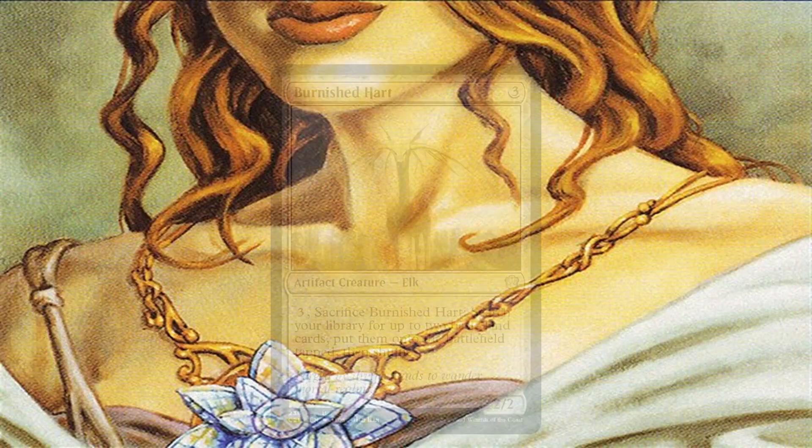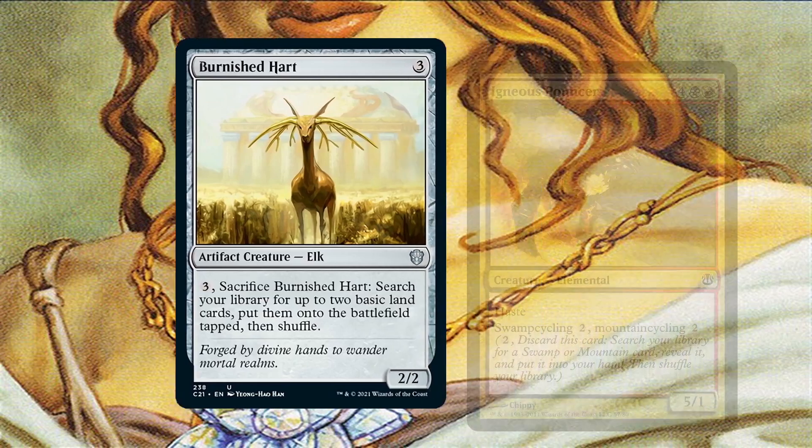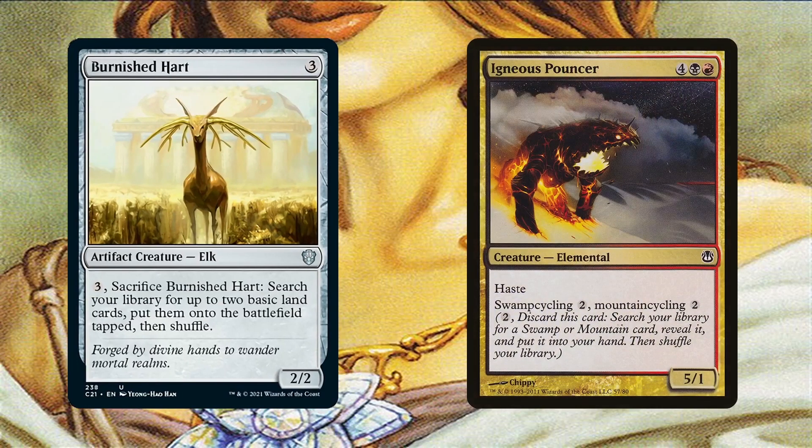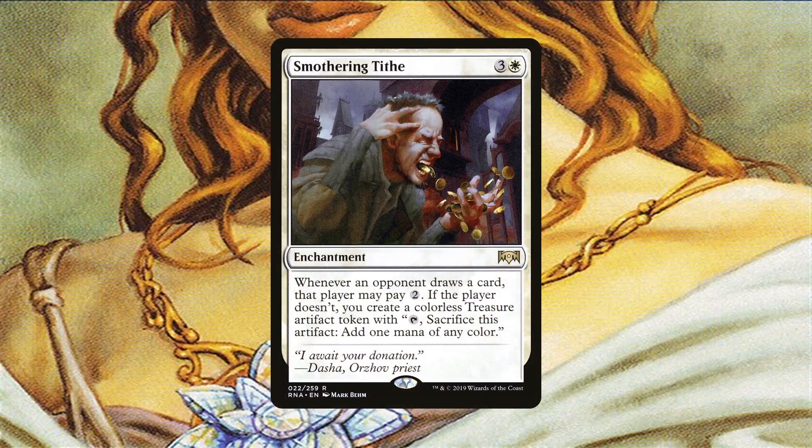Some more interactions include recurring cards like Burnished Hart in order to get mana acceleration via land-based ramp. This artifact can be recurred to our hand with Exist so we can use this to get ahead in mana outside of green. Igneous Pouncer can be land-cycled away for a mountain or swamp, which doesn't necessarily have to be a basic land, so we can get a Triome or any dual-type land in the deck. This also triggers other things that care about getting cycled or discarded. Smothering Tithe is another way we get treasures — a no-brainer considering the deck isn't running green.